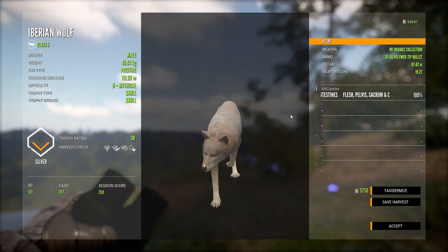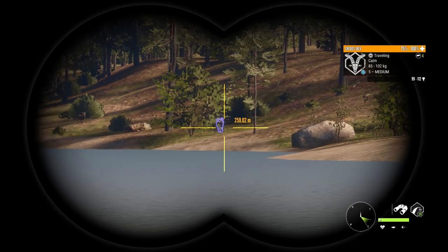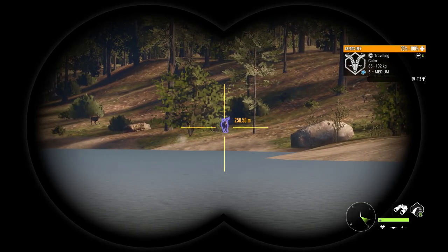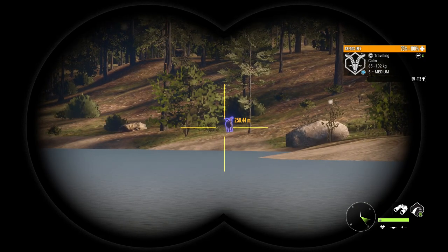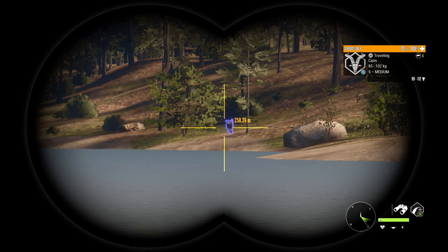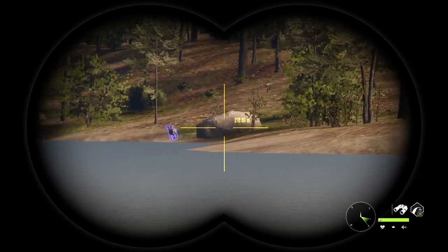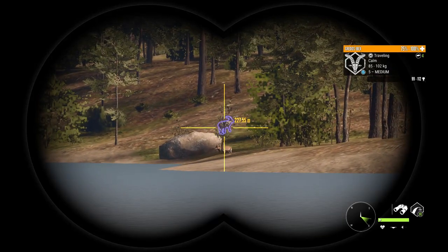38! I'm going to taxi that. That is a big Grados. That guy's huge. Diamond is 100 on these guys — 85 to 102 kilos. That's a huge level 5 medium Grados Ibex. Real big one. Diamond's like 100 or 102 or something, so he's a big boy.